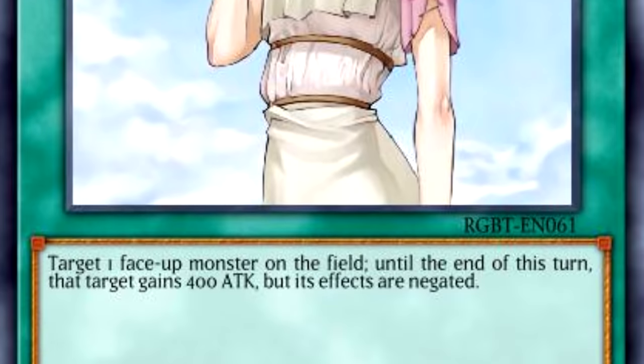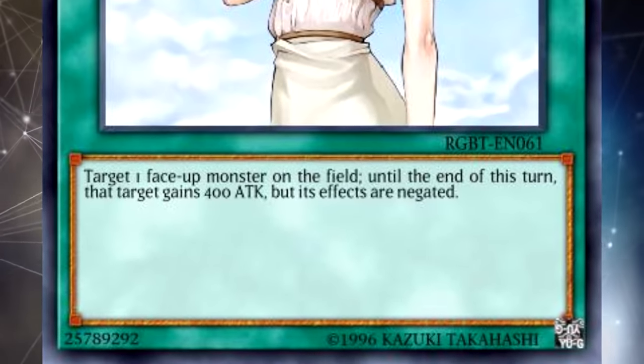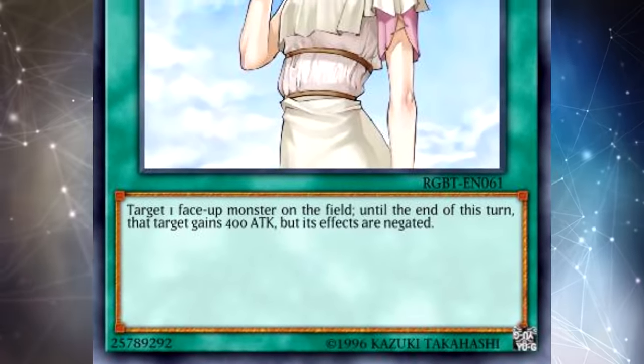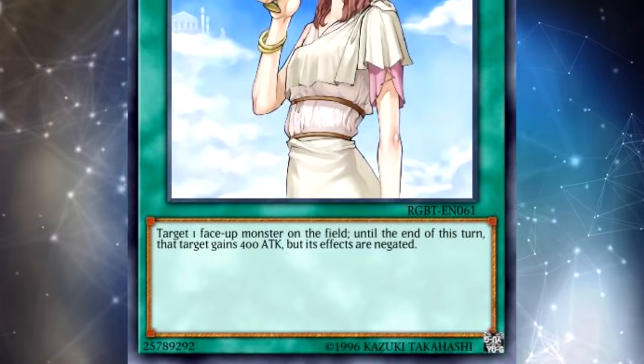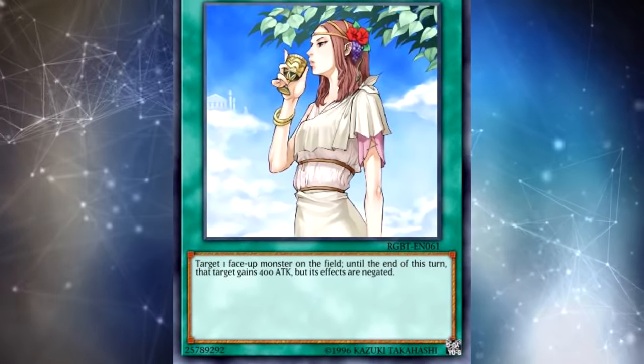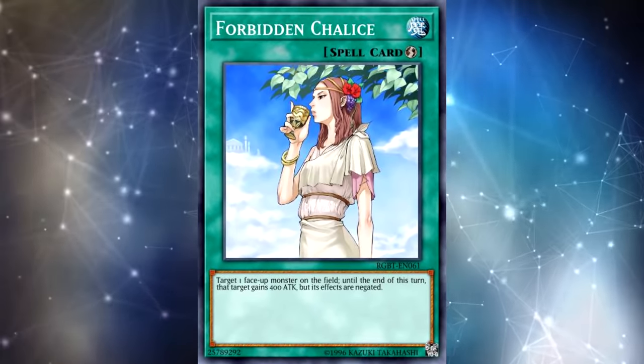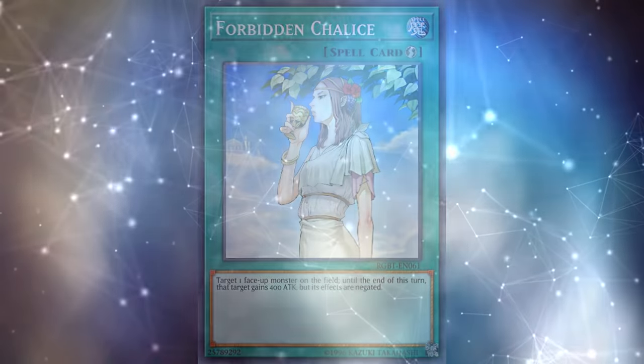Unlike Sideframe Gear Gamma and Infinite Impermanence, you can control cards when you use Forbidden Chalice — no big deal. This card also has plenty of applications going first and second against other decks. Pretty much every deck is going to have monster effects that they want to use, so Forbidden Chalice is pretty flexible.